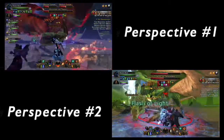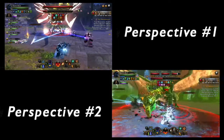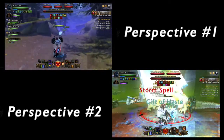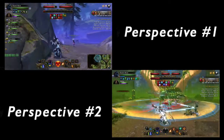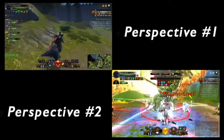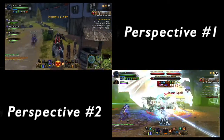The objective of this quest is to defeat four stronghold dragons in under 10 minutes. Now you might say four dragons in 10 minutes is easy, but here's the catch: once you destroy one dragon, the other dragons will then leave in a matter of one minute. So as you can see right now in perspective one, we are headed to the blue dragon.